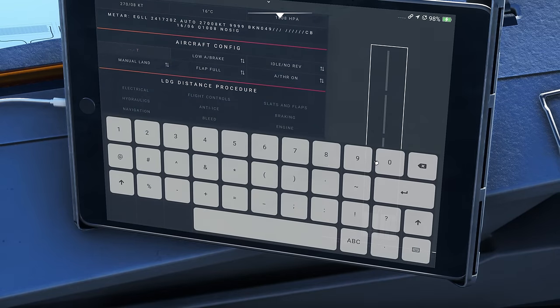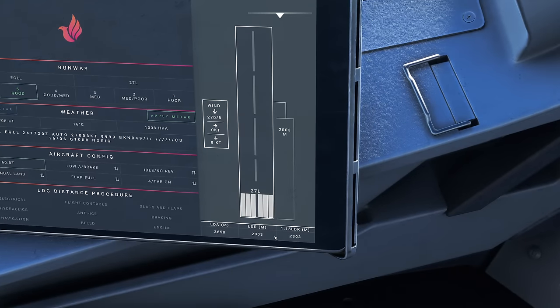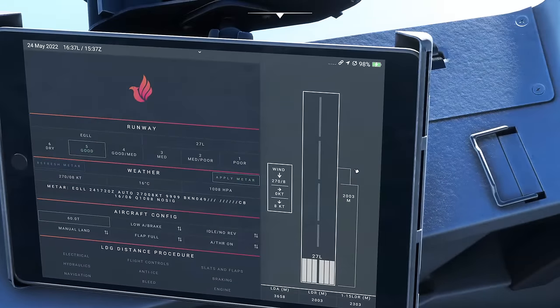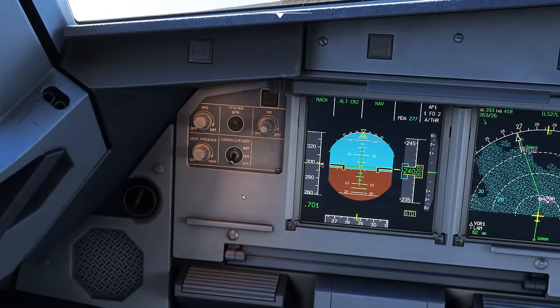We're going to land with 3.4 tons of fuel and currently have 3.8 tons, so the airplane thinks it'll burn around 400 kilos. Taking that 400 kilos off the gross weight means we're landing at 60.0 tons. With that configuration our landing distance available is 3,658 meters. Our landing distance required is 2,000 meters - much shorter. The factored landing distance is 2,303 meters, and you want that number on the right to be lower than the landing distance available on the far left. That's using flap full, low autobrake, idle reverse on a wet runway - lots of room.